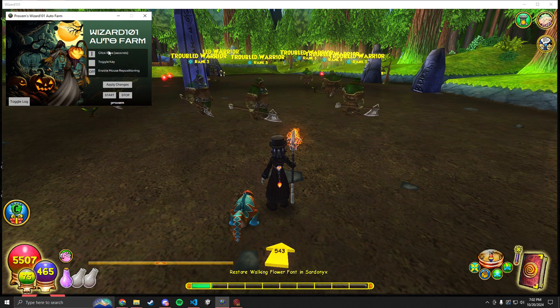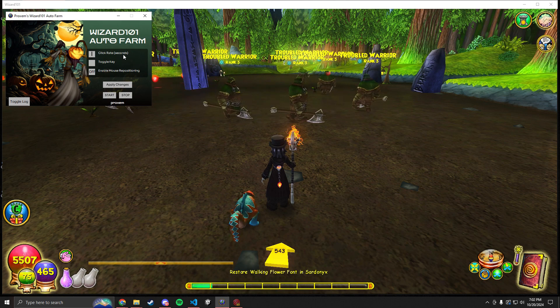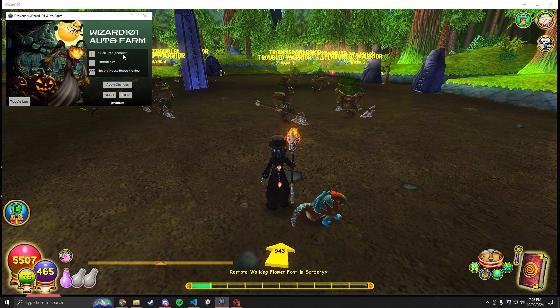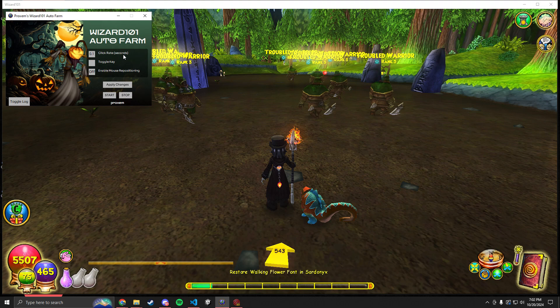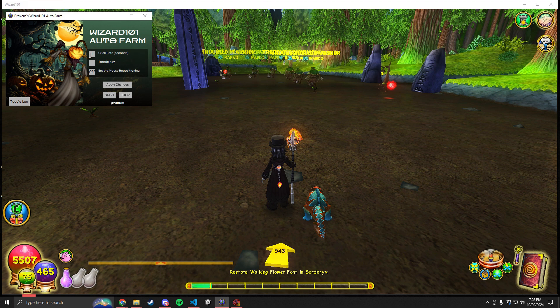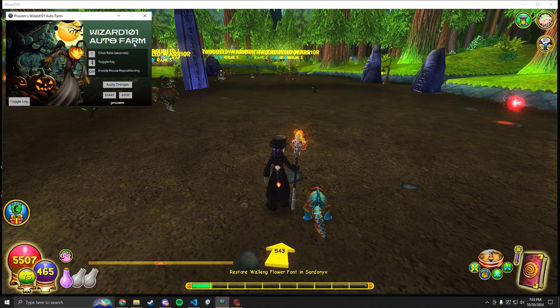So you have your click rate right here and I highly recommend setting this at 1, because if you go down to like 0.5 or 0.1 it's going to bug out your mouse and make it go invisible. So I recommend setting this at 1. Your toggle key can be absolutely anything — just have it be something that isn't going to press something else. I'm going to set mine to 0.